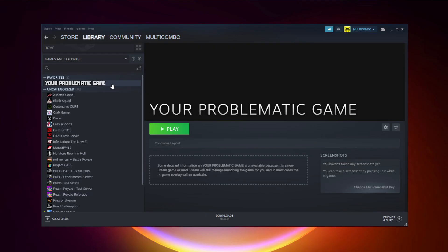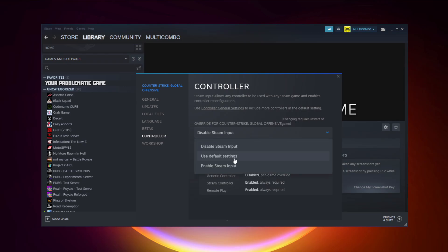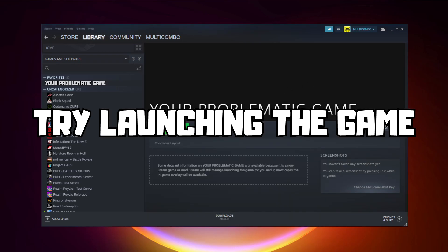If that didn't work, right-click your problematic game and click Properties. Click Controller, try Enable Steam Input, and try launching the game.